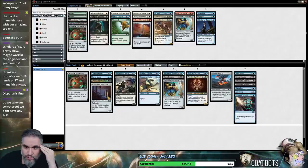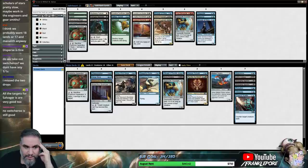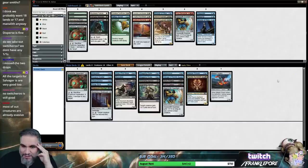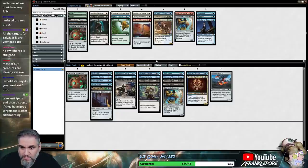You don't need a 1-1 for Switcheroo to steal their 5-5 dragon — you're more than happy to give them a 1-3 or an 0-5 or a 2-2 flyer or a zombie token and steal their 5-5. Even if we didn't have two-drops, it's still five very good targets for Salvager. Even if you get Strangling Spores back, which is probably one of the better targets, I think Salvager is pretty hard to cut. It's probably our weakest five-drop but I still don't think it's cuttable.